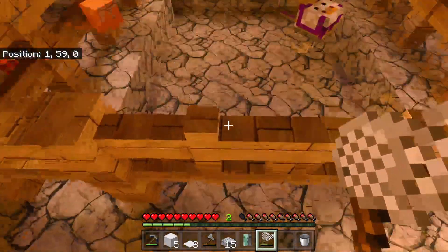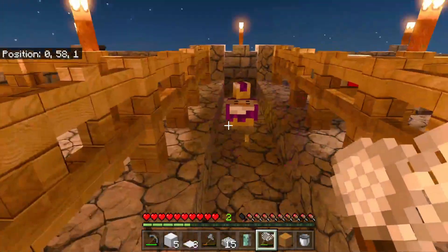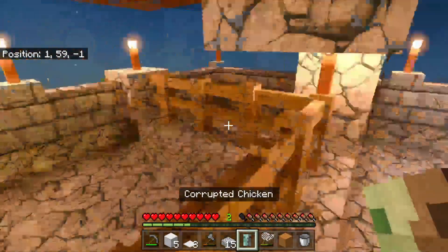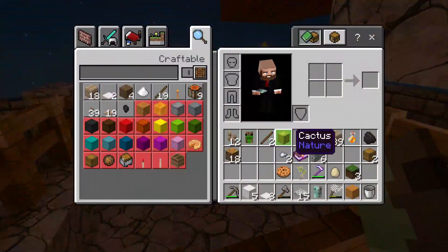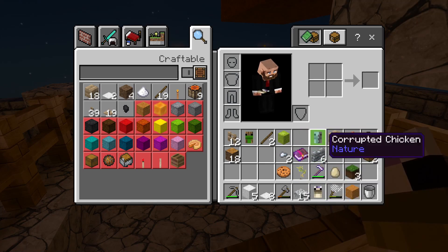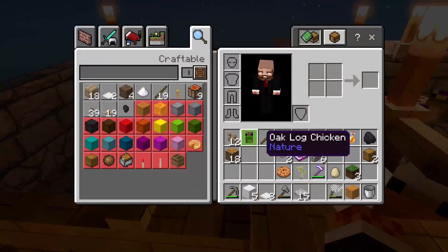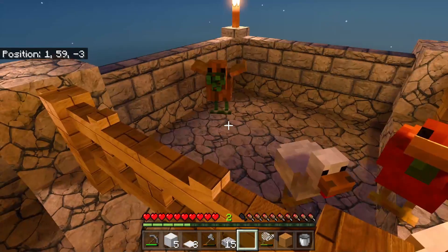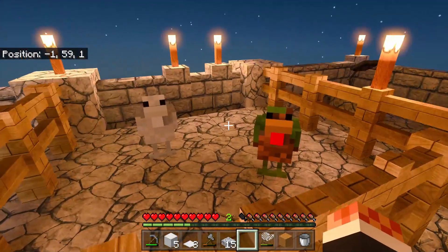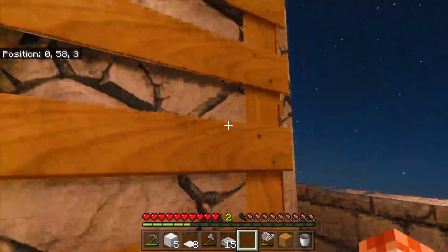There's a red sand over there that popped through the fence - just grab that. Oh, you got out! I need you back in there please - thank you. The corrupted chicken is interesting. I need my oak log chicken put back in there - I need oak logs so let's put oak log boy back in his pen.